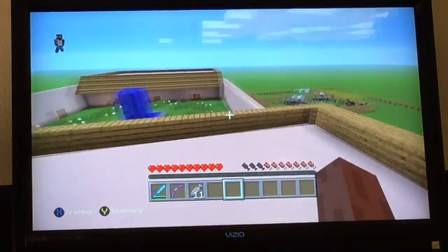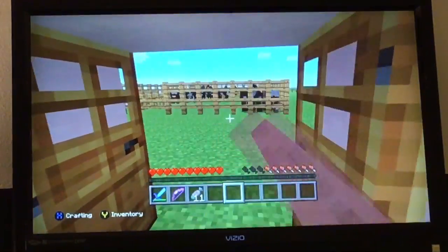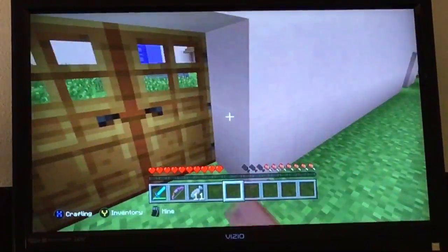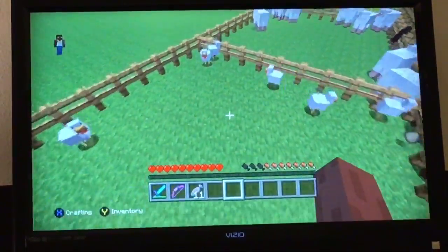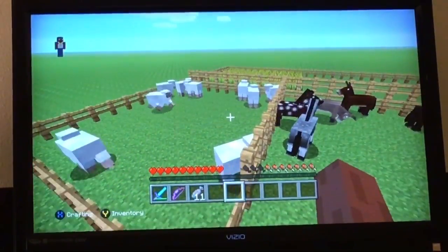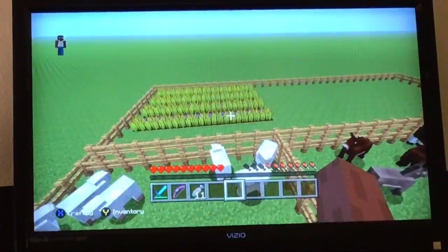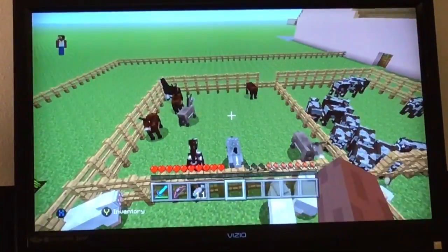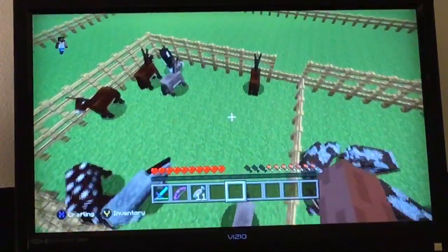Now we're moving on to the mission's livestock. Over here is the mission's farm with livestock and animals. They had chickens, cattle, horses, mules, donkeys, and sheep. The mission had very small livestock, but it was enough for the neophytes.